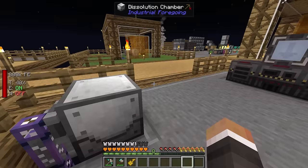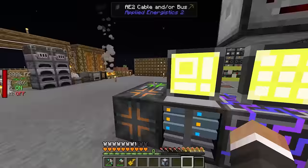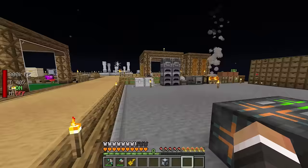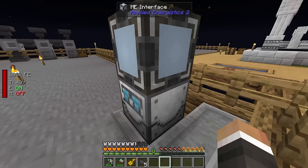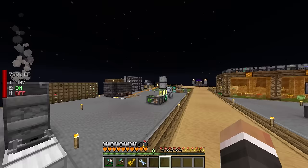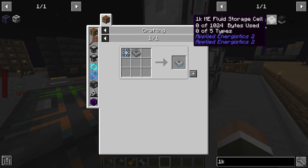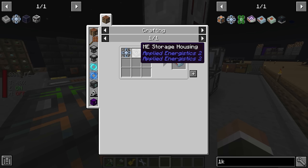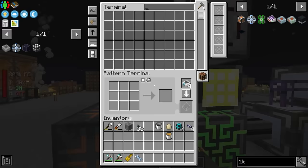Now going forward, this will always have honey in it, which is kind of perfect. It means one more thing we can do is get another ME interface — this is going to make automating the dissolution chamber so much easier. We can put this down like this, connect it up with cable, use our wrench to make sure it points down at the dissolution chamber. Now over in our pattern terminal, we should be able to teach our system how to make the 1K ME storage component and the ME storage housing.